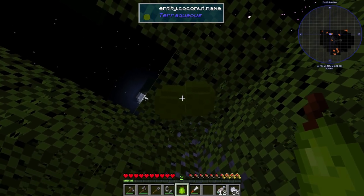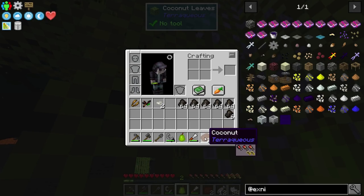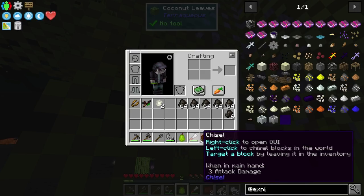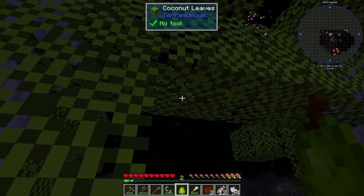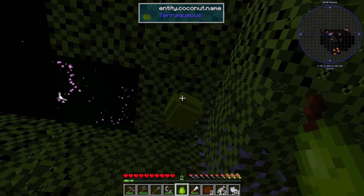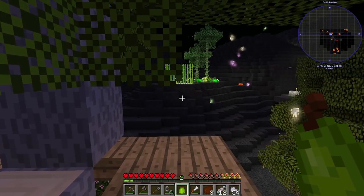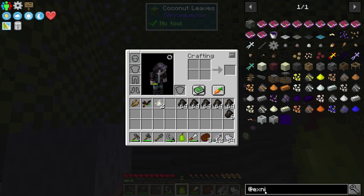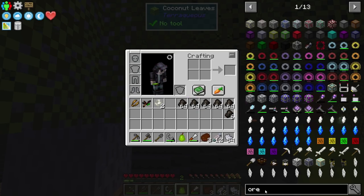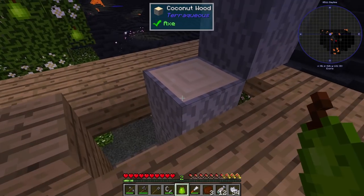The coconut tree is a little different. The only part of this tree where it actually grows the coconuts is on these quarter leaves. I had to build a little walkway to be able to get up here. We need these coconuts later on — not right away. What we're going to need them for in the future is when we can get our oreberry bush, but it says as soon as I have metal processing, and I don't have that yet. You actually need some ingots before you can do that trade.